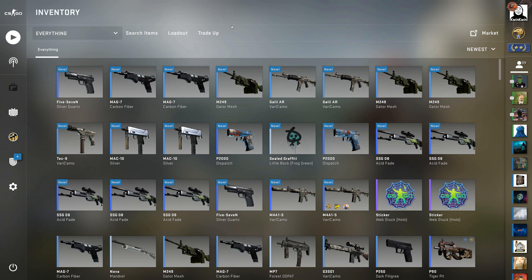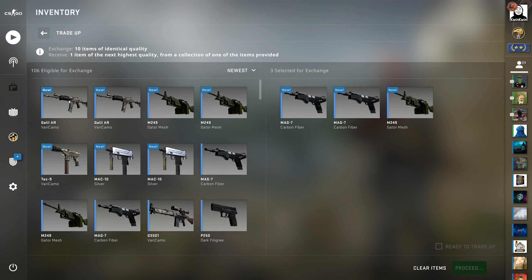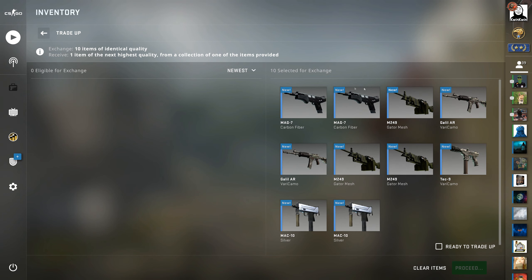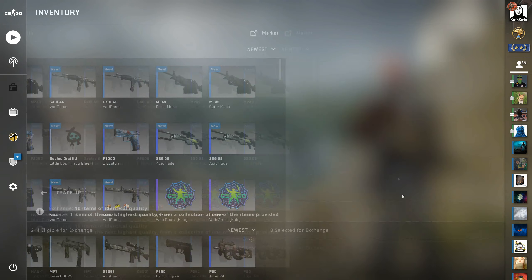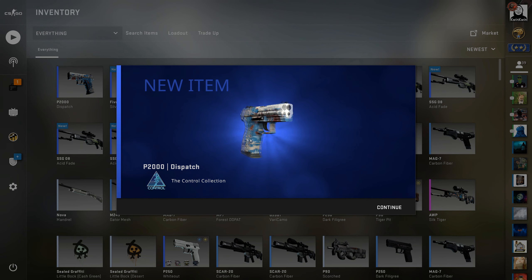I'm ready for the trade-up, let's go. We have all the skins here — the 2 controls, then the safehouse, 1 dust, and then 2 bank. Let's hope to hit anything other than the Famous Teardown or that Silver Quartz. We won't — let's go. Hey, that's nice! I am happy with that, quite decent. We hit 1 trade-up out of the 2 we've done — the second trade-up. That's nice.